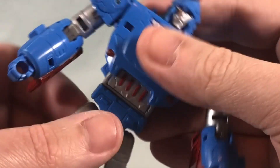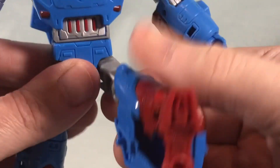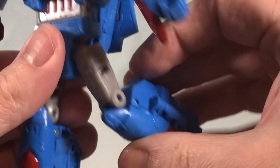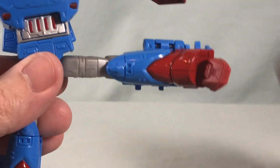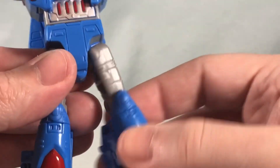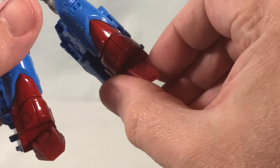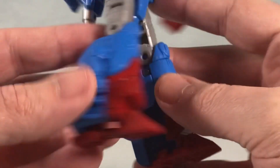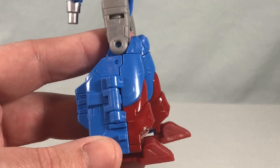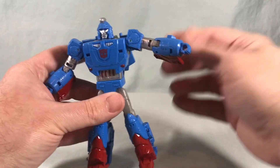There's nothing in the wrist because of the way the transformation works. You have a waist swivel, and you can kick pretty far forward and decently back, and if you move the arm out of the way you can kick pretty far out to the side. You do have a thigh swivel, 90 degrees at the knee, and some ankle tilt as well. Now if you're looking at these legs they may look familiar — the legs are definitely reused from the Blur mold back in Titans Return, which is still kicking around, but he is mostly new.